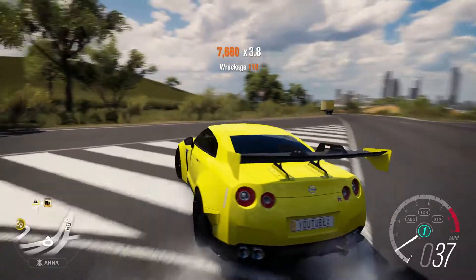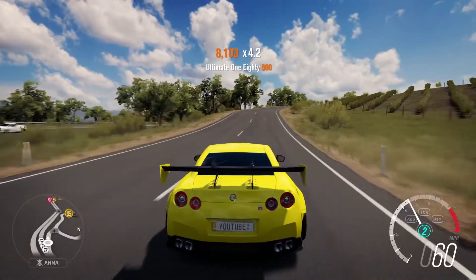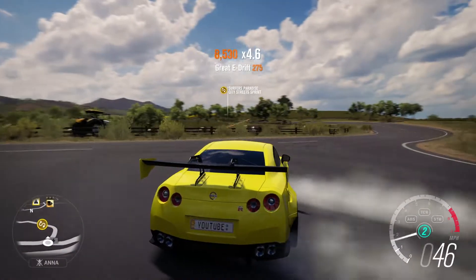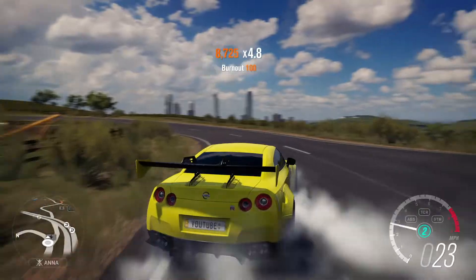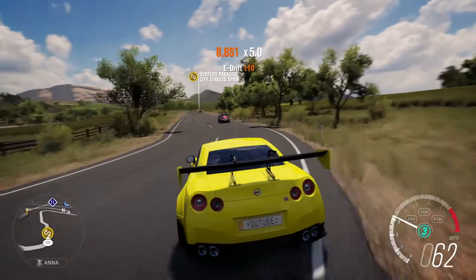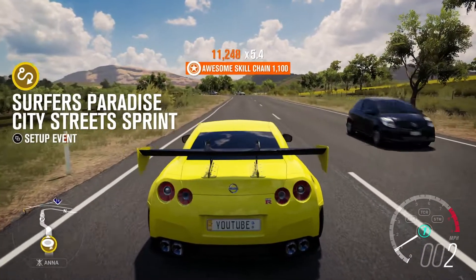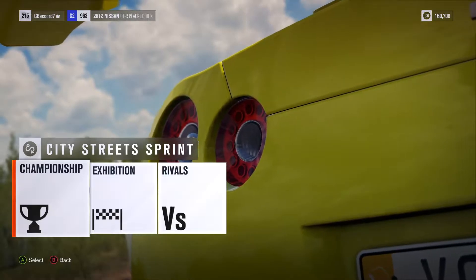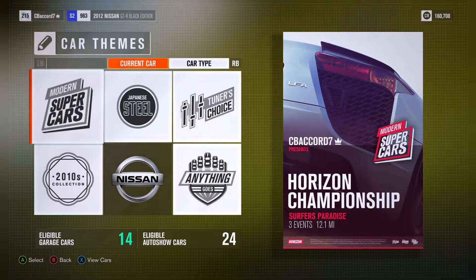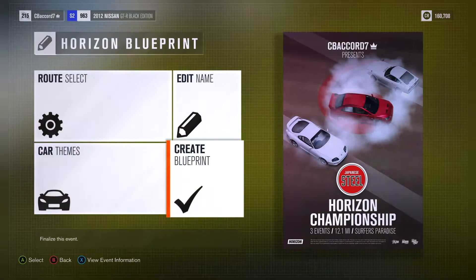This thing actually does really good drifts for being an all-wheel drive car, but I guess since most of the power is sent to the back from the factory, it kind of makes sense. Japanese steel.